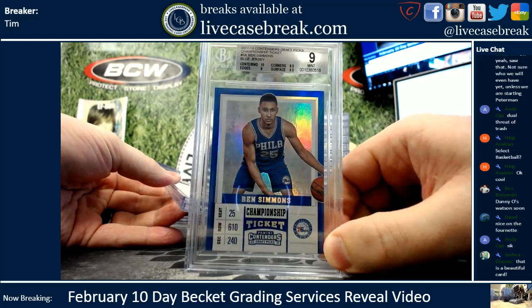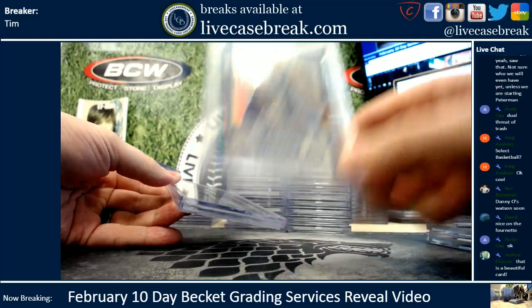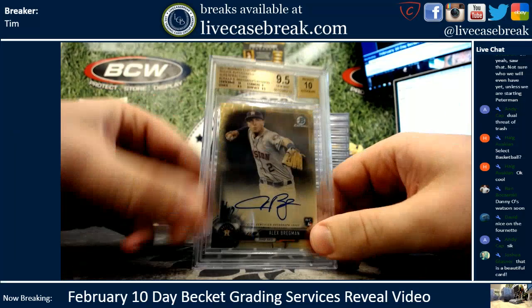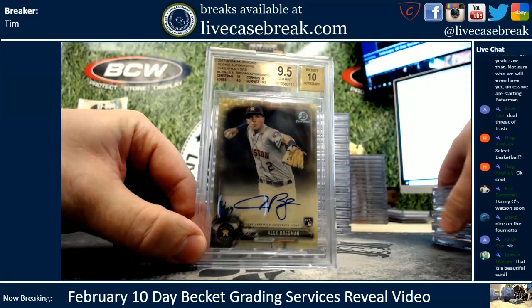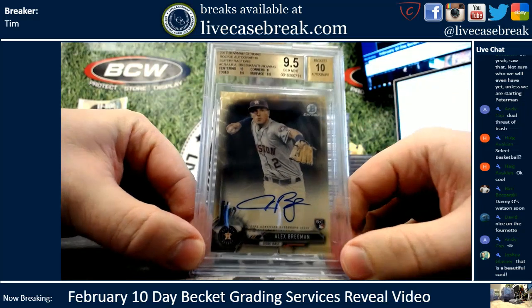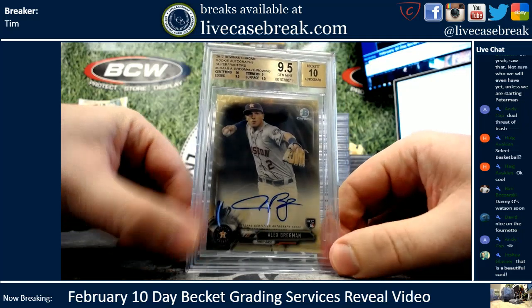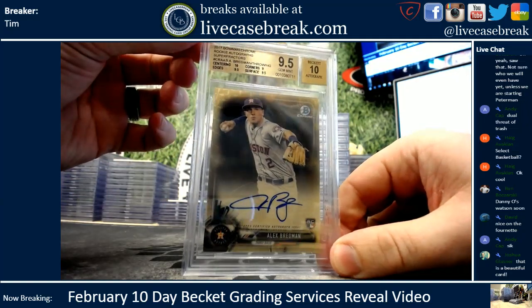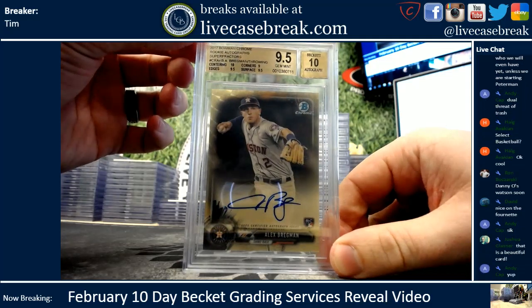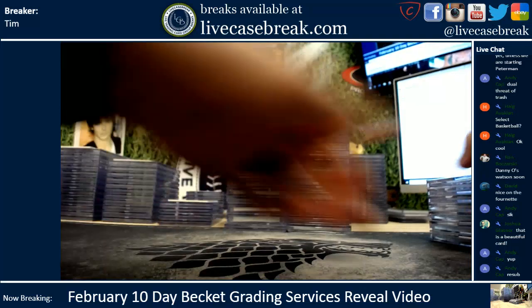Very condition sensitive. 8-5 corners — that's pretty standard for contenders. Here's one of the big boys. I can't remember if this was a resub or not, Andy. I think it was. Pretty sure the first time we subbed this it got a 9. Could be a different Bregman Super — I know you sent a couple, but hell yeah, this time it gemmed. The magic of resubs — Bregman Super, gemmed.